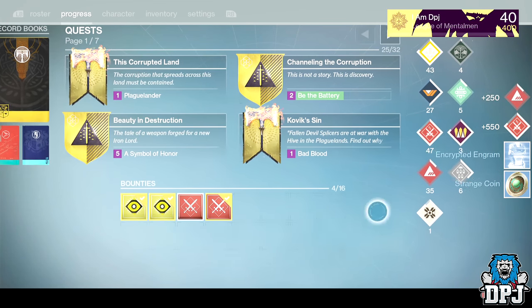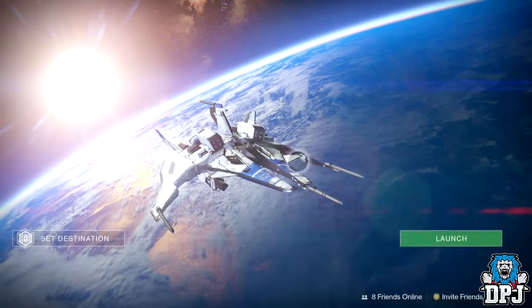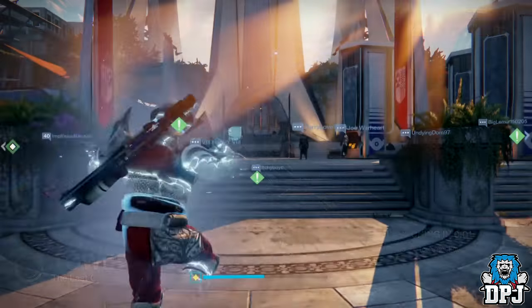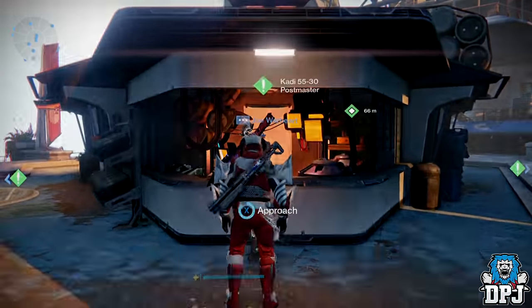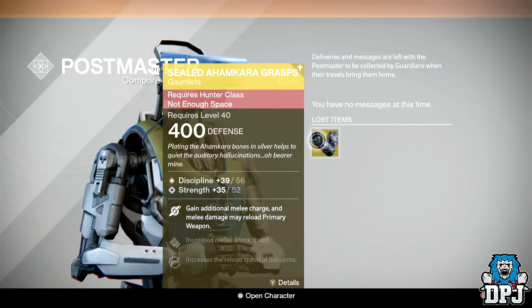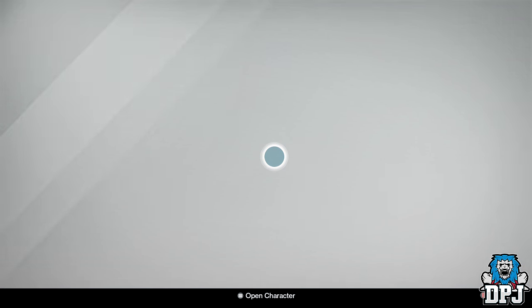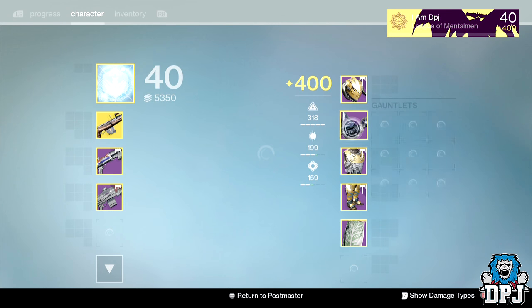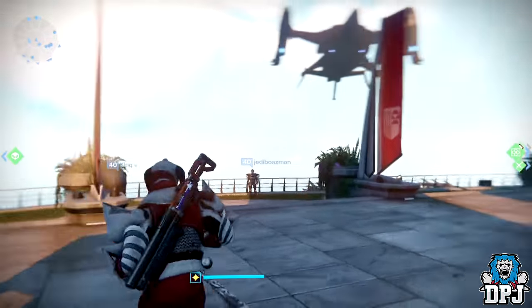Let's see what we get from the Rift package. We got a Strange Coin and a chest special, so we've got to fly back down to Earth. We've landed in the Tower — let's see what the Postmaster has. It's a Sealed item. What is it with me getting Hunter gear on my Titan? Discipline and Strength as well — f*** my life.